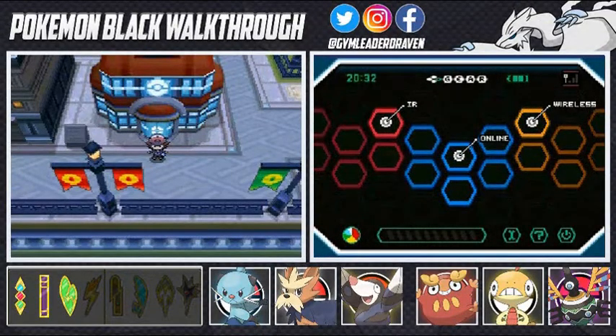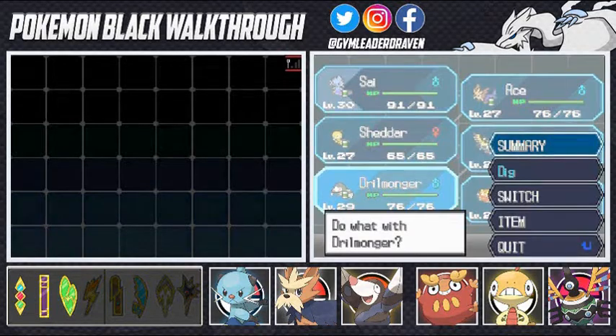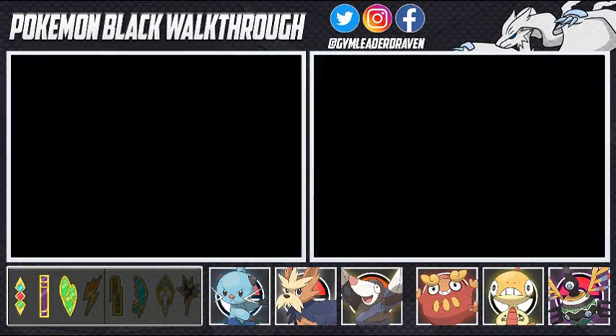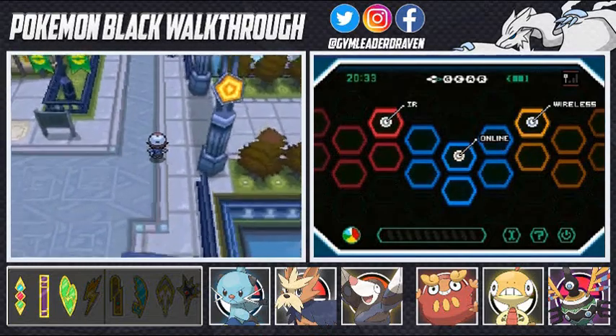What's up guys, it's me your host Draven, and welcome to another episode of our Pokémon Black walkthrough. We're finally here - we got our training done, got Drill Monger to a good level to take on this gym. All my Pokémon are nicely leveled up and learned a few essential moves. The most important one is Drill Monger at level 29, which learned Rock Slide - very essential for battling the Pokémon trainers in the Nimbasa City gym, which is all electric type Pokémon.